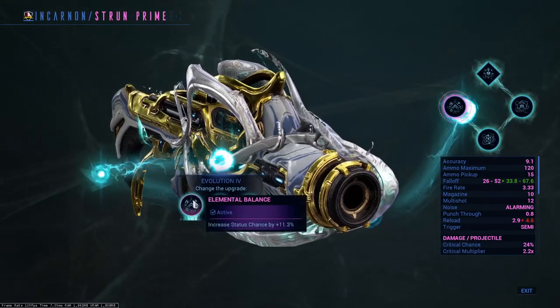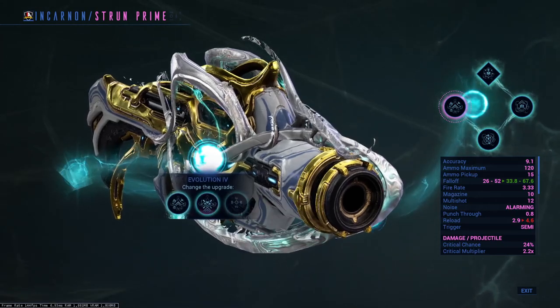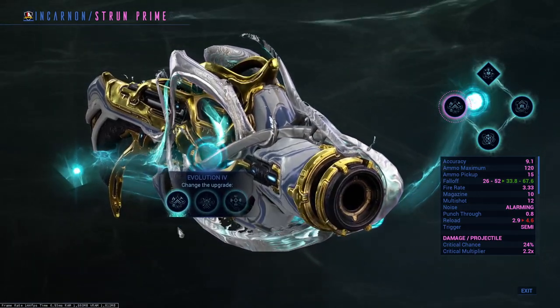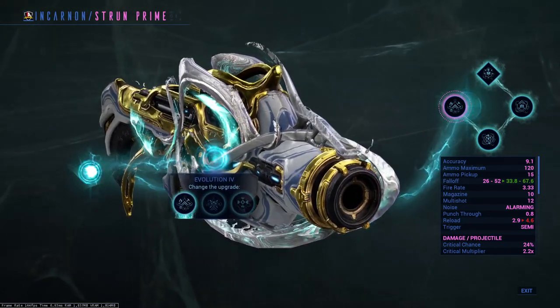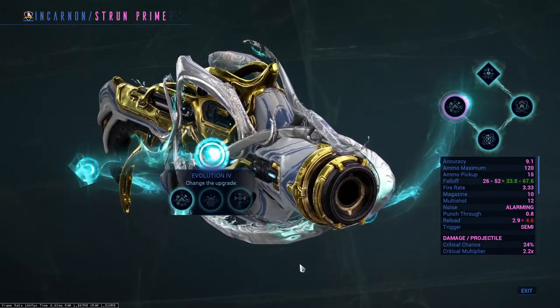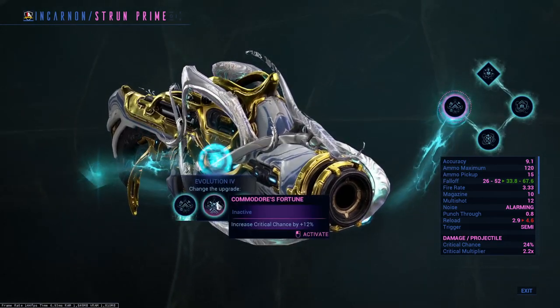Evolution 4: increase status chance per pellet by 11%, increase critical chance per pellet by 12%, or increase both critical and status chance by 4%. Do you want a status build, a critical build, or a hybrid build? The choice is there — it's up to you. This video is focused around a status build but I will show a quick critical build as well.